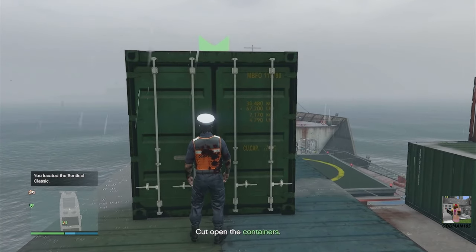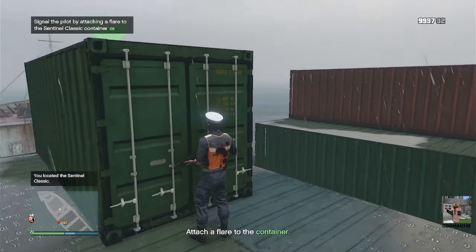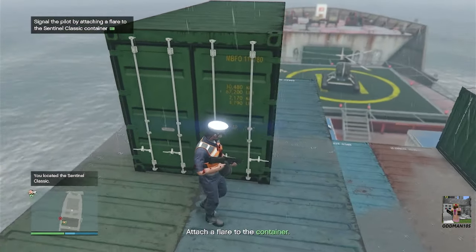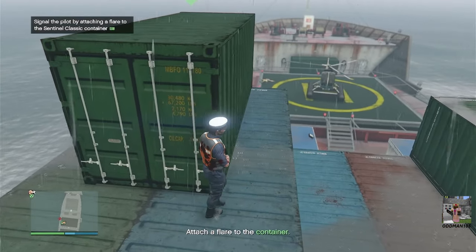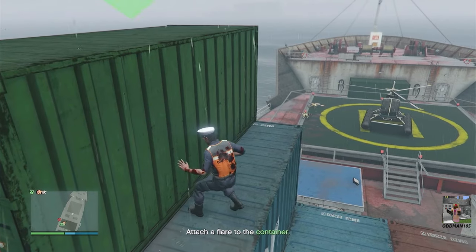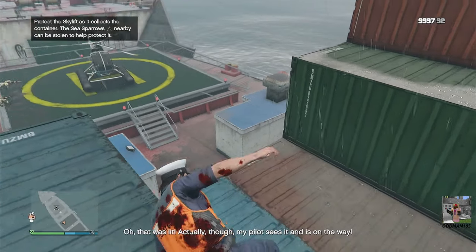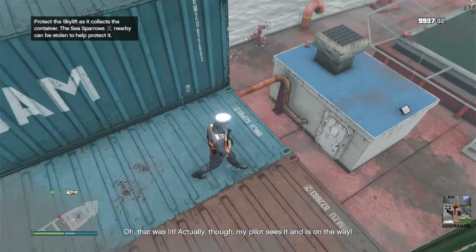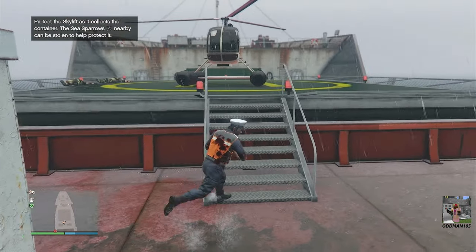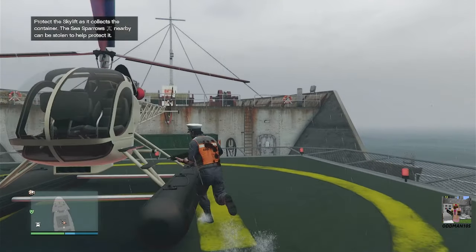Once you've identified the correct cargo container, get a flare on it. Then steal the Sea Sparrow helicopter right in front of you — that's your way off the cargo ship. You'll be using the Sea Sparrow to protect the Skylift helicopter for delivery. All right, let's go, we're out of here.